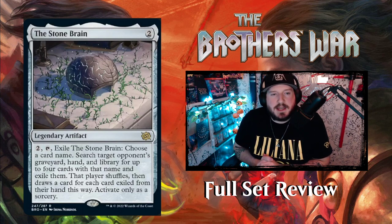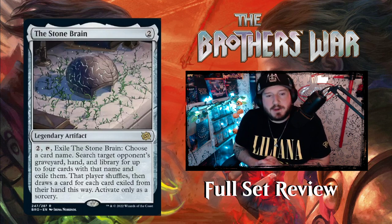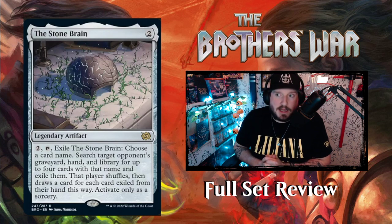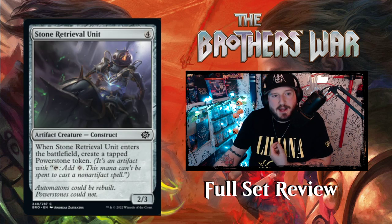The Stone Brain — two colorless for a legendary artifact. Pay two, tap it, exile the Stone Brain: choose a card name, search target opponent's graveyard, hand, and library for up to four cards with that name and exile them. That player shuffles, then draws a card for each card exiled from their hand this way. Activate only as a sorcery. For four mana total, you could disrupt their whole plan — exile all the Mishras or all the Urzas. Very crazy, very powerful.